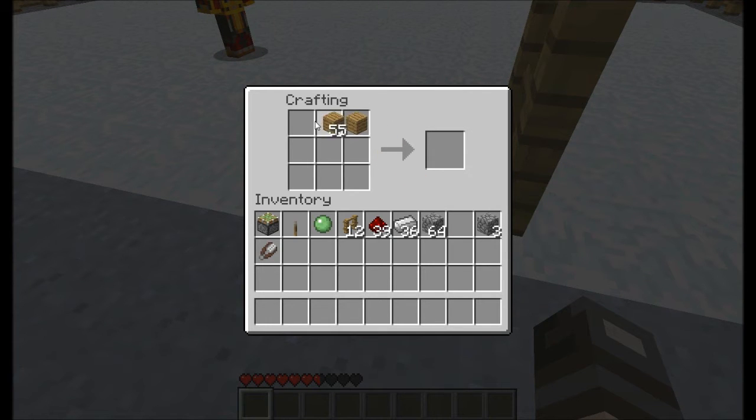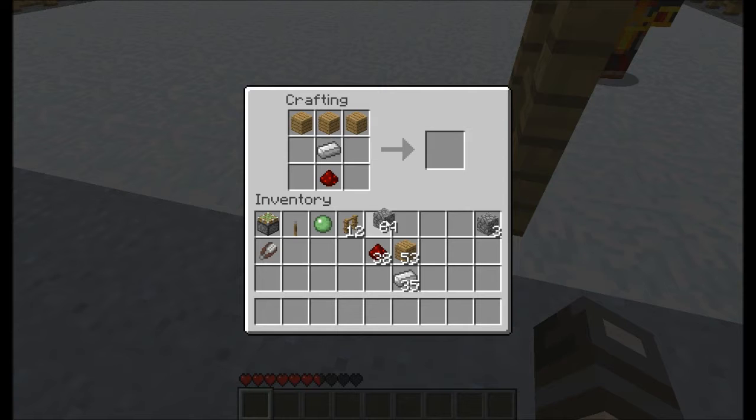He added the pistons, which are 3 wood on the top, redstone at the bottom, iron in the middle, and cobblestone around the rest of it. And there's a piston.